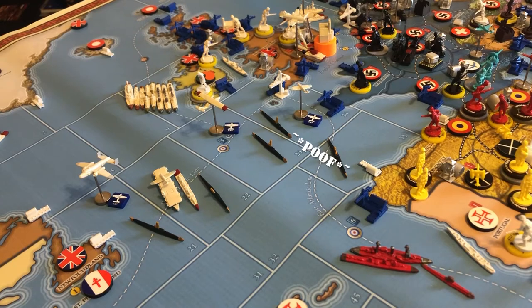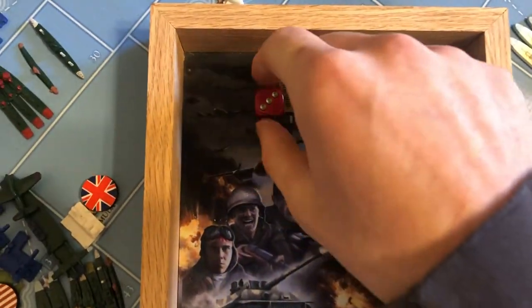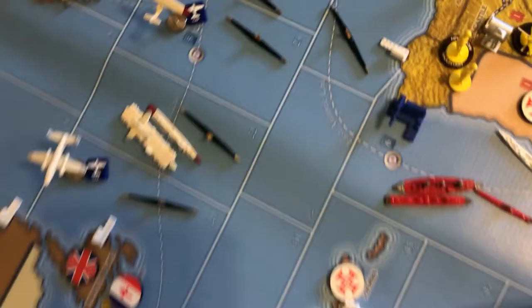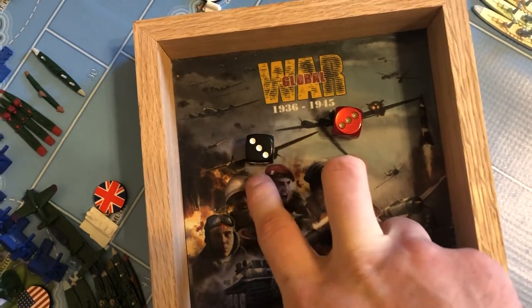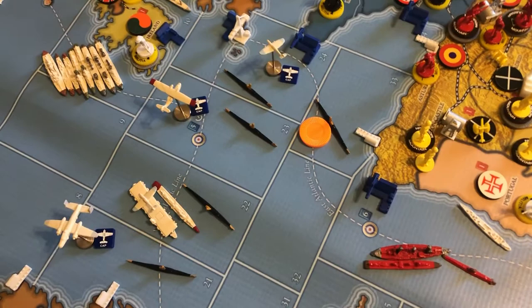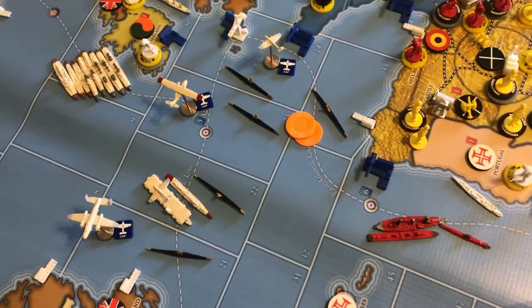Quick recap: your sub wants to attack a convoy line. You roll two dice — the Germans roll red, the British roll black. We've got a three versus a three, but since the Germans have a sub they get plus two. The British have no convoy modifiers, so the British lose two dollars off this line. You mark the damage, the British lose two IPPs from their bank, and after the next British turn the damage resets so raiding can resume up to the line's maximum damage value of six.